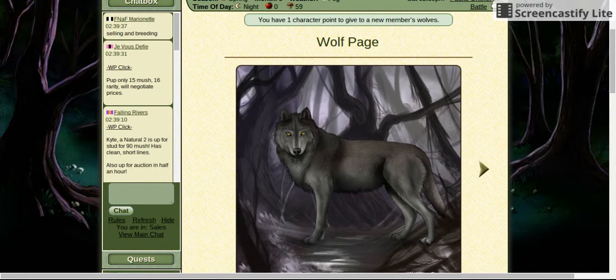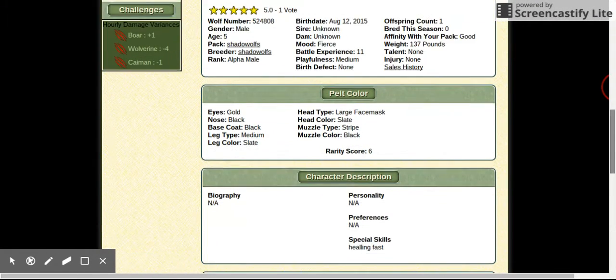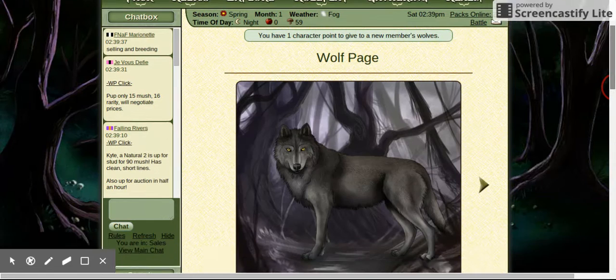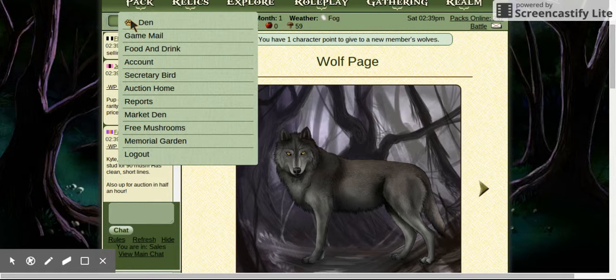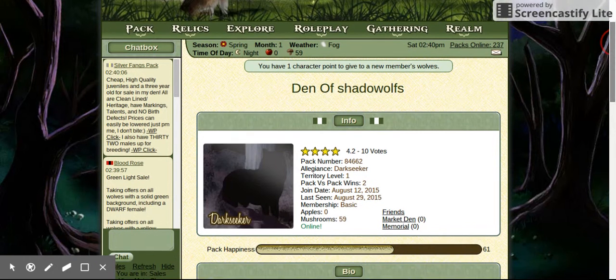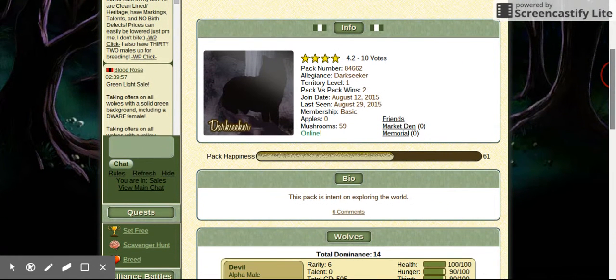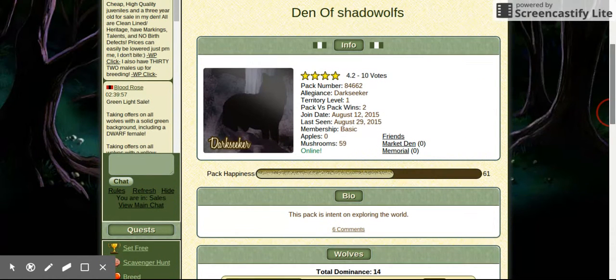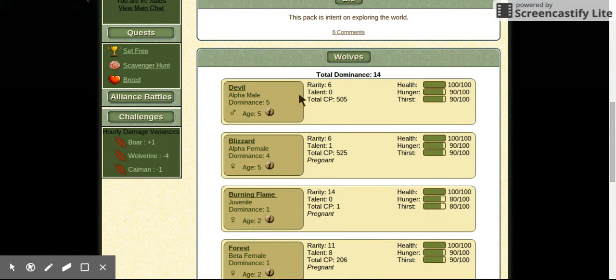Hey guys, so in today's video I am showing you a new game that I started playing a few weeks ago. It is called Wolf Play. This is my home page. I am a Dark Seeker — I have 59 mushrooms and zero apples. You get to pick three alignments: Dark Seeker, Natural, or Light Bringer. Dark Seekers get an advantage when fighting at night.